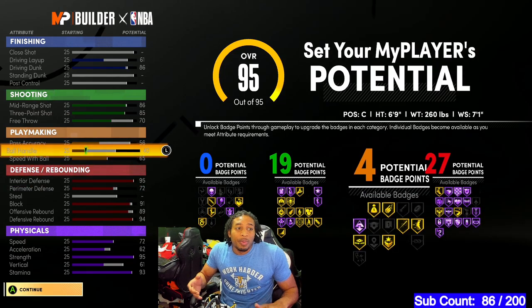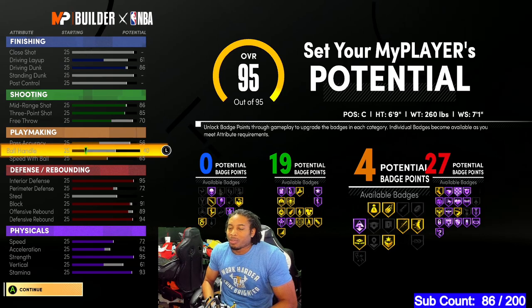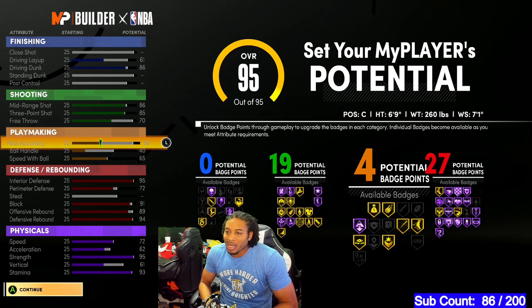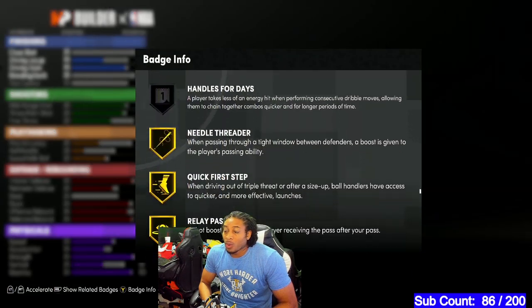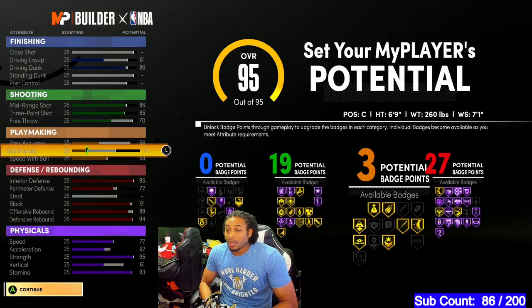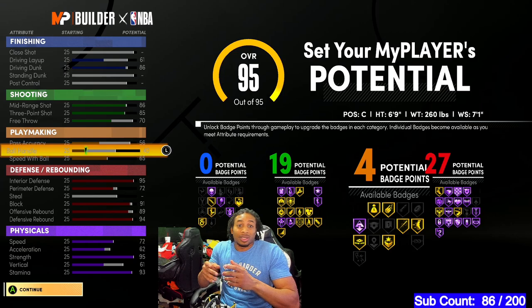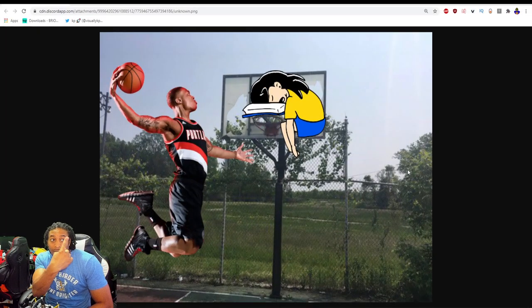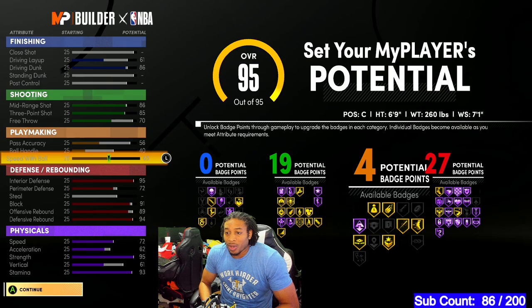Speed with ball — I've seen a lot of people out there with no speed with ball and they can't move, they're not beating anybody to the rim. Pass accuracy — the only reason I put it up this high is because I want the bailout badge and quick first step. When I get that quick first step, it's just boom — I'm out, I'm going by you. You run out on me, I pump fake, quick first step, I'm at the rim dunking. This speed with ball and quick first step is going to make you elite.